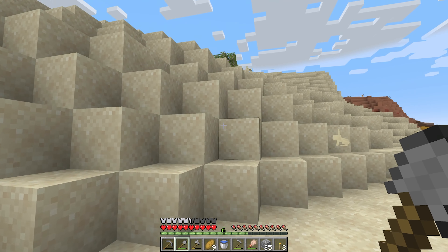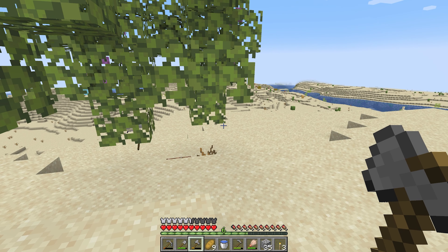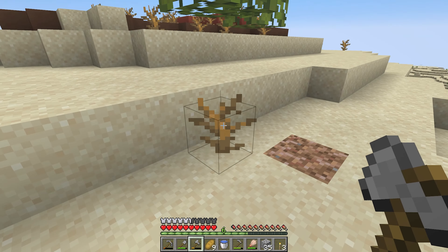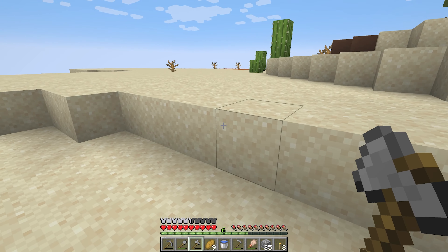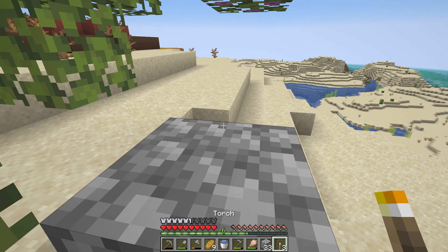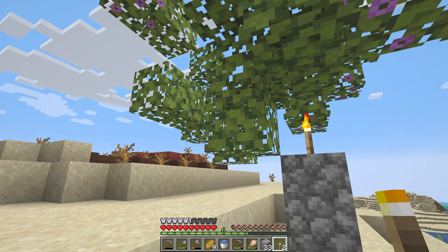All right, I'm going to get some saplings here. Now, I am a little slow, so you guys probably already figured this out. Because if you notice, I like the mason as one of my favorite villagers. And this is an azalea tree. That means that there's a lush cave underneath it, which has lots and lots of clay. So I should do my best to come back here to get that clay. That would be smart.